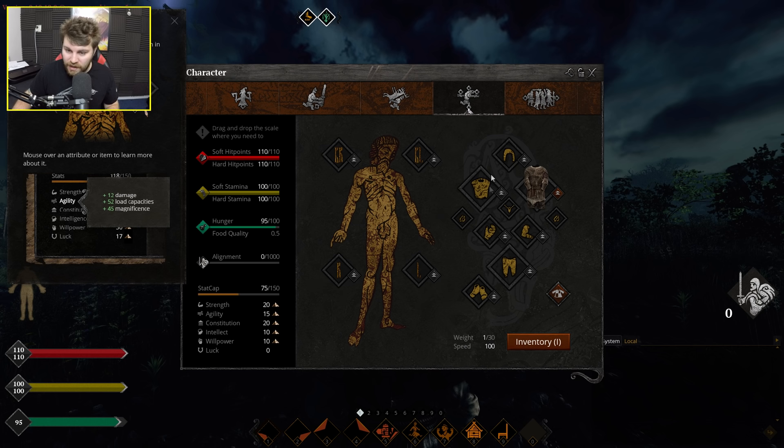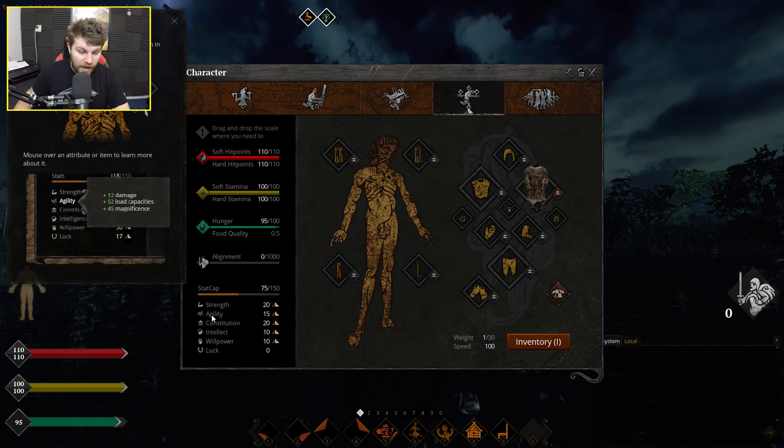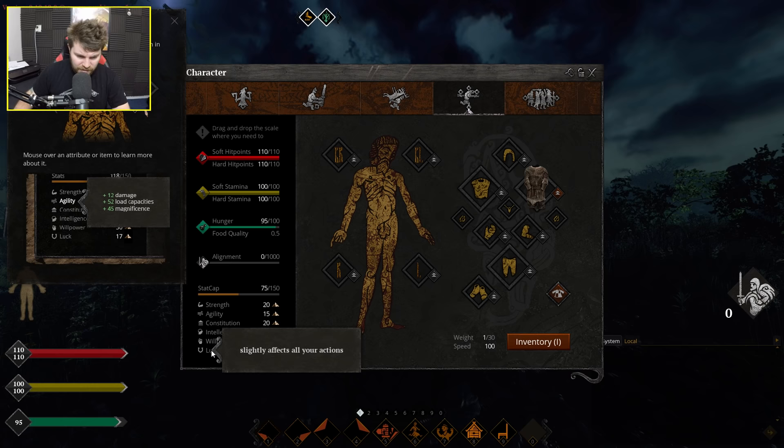I can look at my character. Opening the character window with P, this tells you all your character stats and everything that's equipped. Strength allows you to use heavier armor and equipment. Agility makes you run faster. Constitution is hit points. Intellect gives you extra skill points. Willpower gives stamina. And luck just gives you luck.